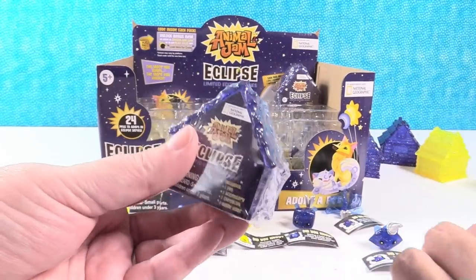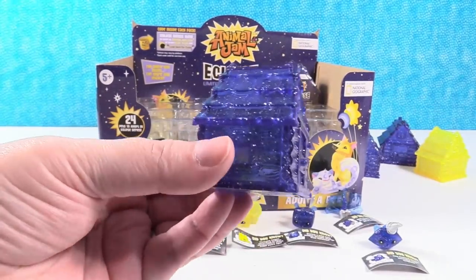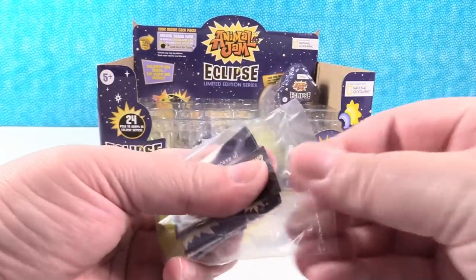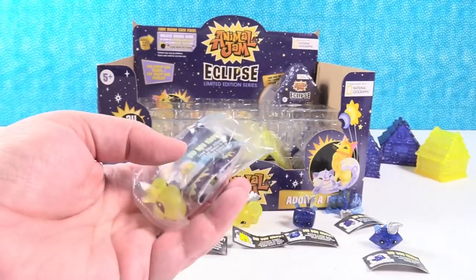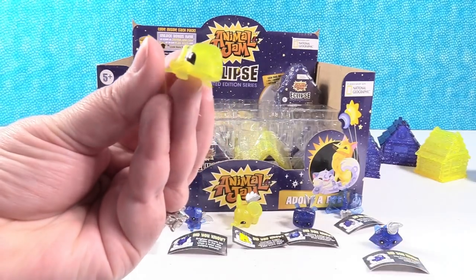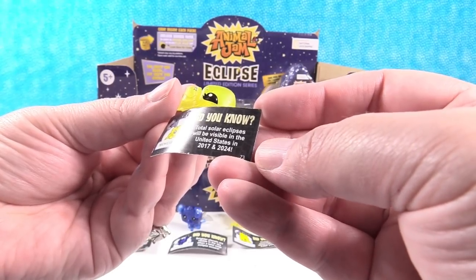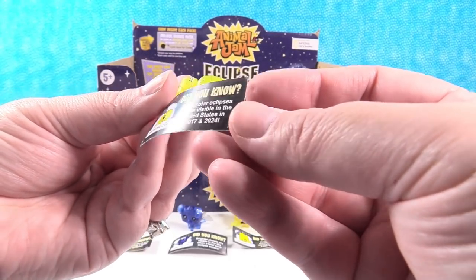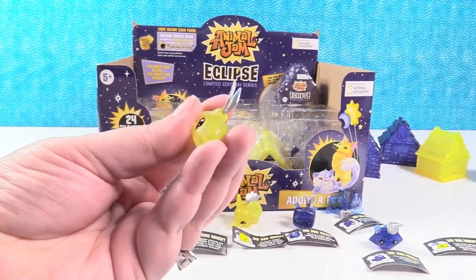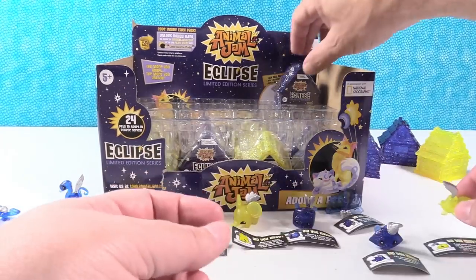This is already my last one for this video. I get to finish with a really cool blue den. I'm going to use scissors so I don't shoot my figure — these bags really pop. I have a turtle. This is Yellow Scale. Total solar eclipses will be visible in the United States in 2017, which we just had, and 2024. And in 2024 you might see a flying yellow turtle — but probably not.